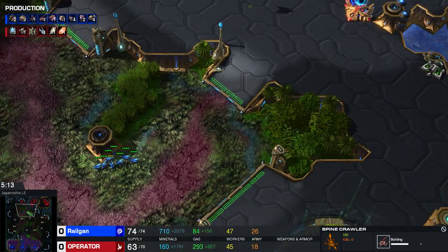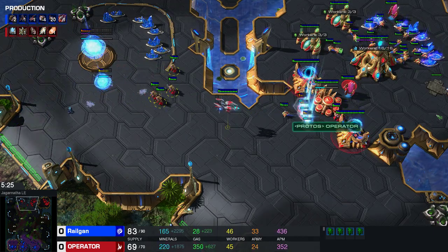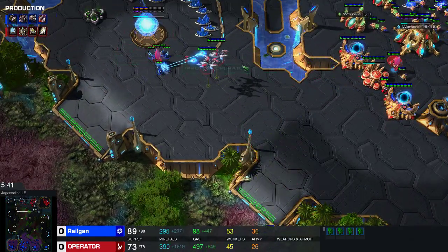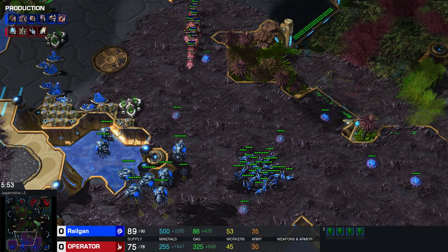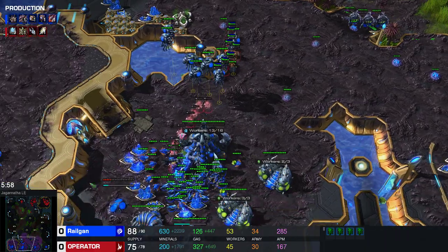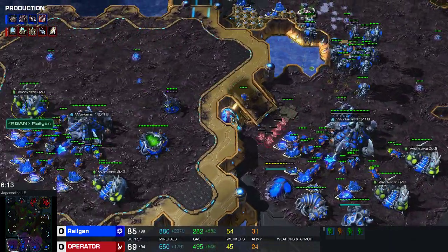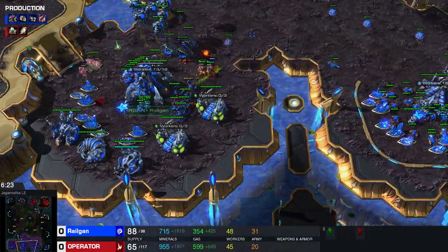I'm just gonna drone up 3 bases basically. He plays a defensive Sky Toss approach, which is what we want to talk about. There are a lot of different ways that Protoss can play Skytoss, but at the minimum we need to know how to beat the super defensive style — the one that just turtles up at home. He goes for a little adept aggression, which is very normal nowadays. In the end I shut down the adept aggression — I take a little bit of damage here and there, you pull the drones, all the good stuff.